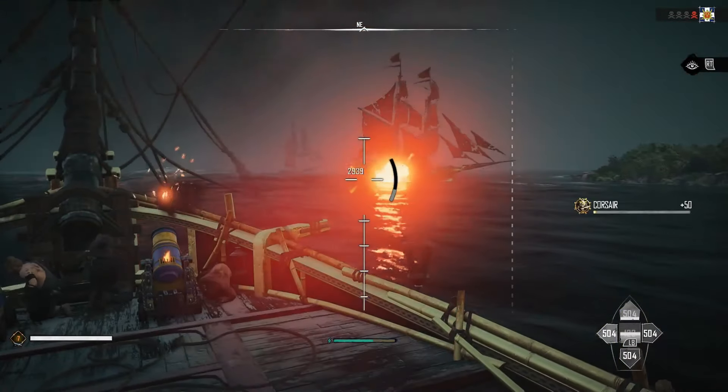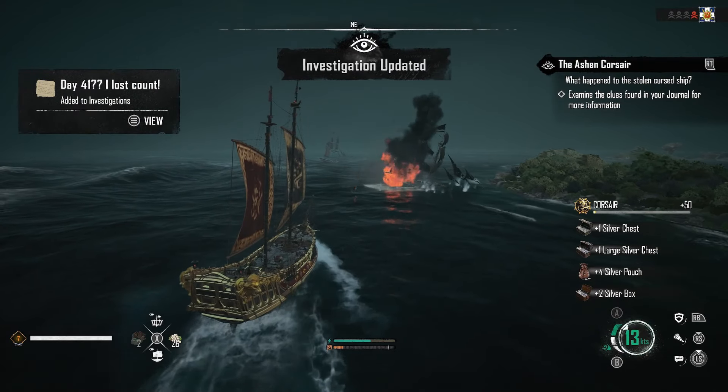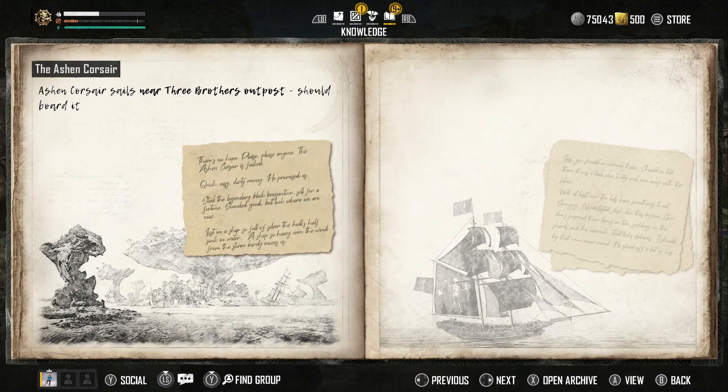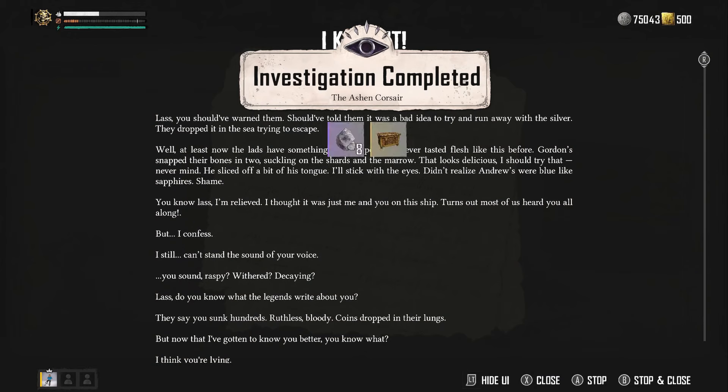Take down the Ashen Corsair, and make sure at every single step you are looking in the Investigation tab in the Knowledge section of the menu so that you are updating the clues. Once you've taken down the Ashen Corsair, open up the investigation tab once more, read the final note that's in there, and that is the investigation complete.